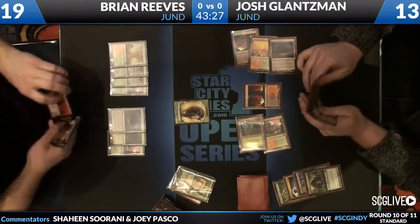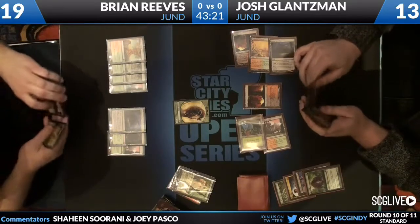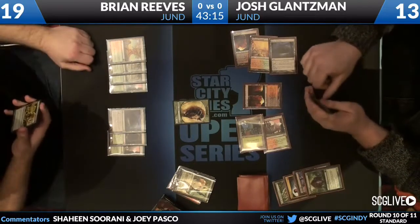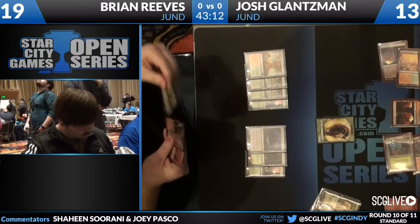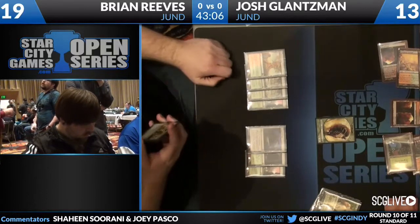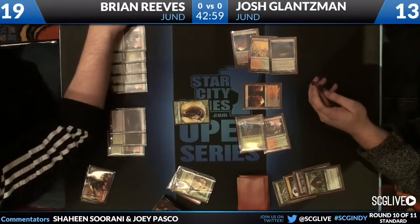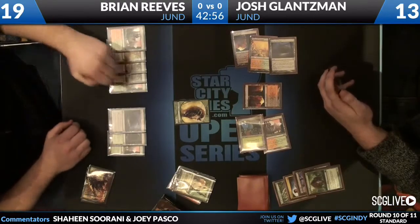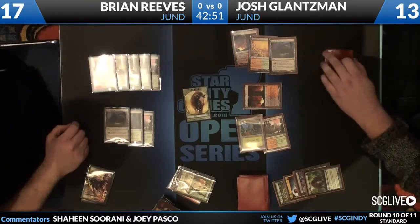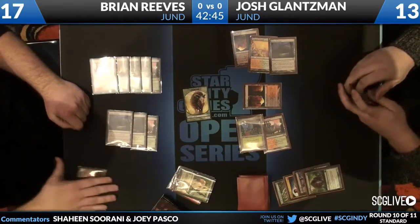Grixis goes away, one mana up from Josh, but he passes the turn with no Tragic Slips and Josh is going to take a beating again. It's going to be for eight if he plays his untapped land and Mizzium Mortars. Brian appears to be at 19 — Grixis absorbed quite a bit of damage for Brian. Shocking yourself one damage, taking two to deal an extra one — that's worth it. Beast attacks, Kessig Wolf Run activated for an additional five, so that's eight — Josh should be down to five.